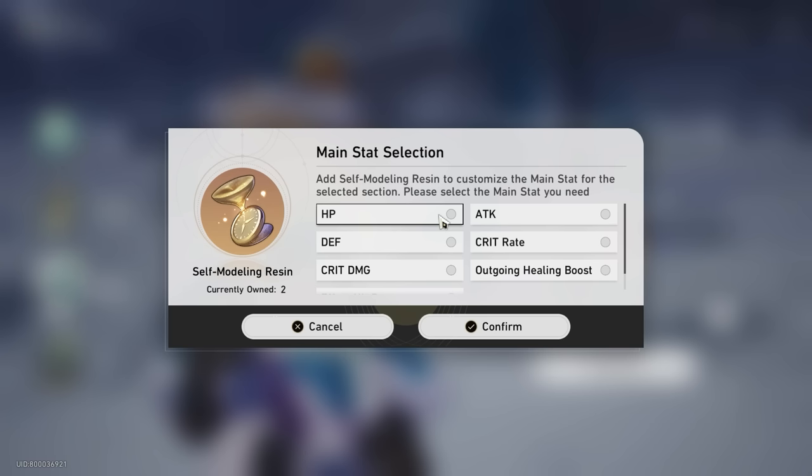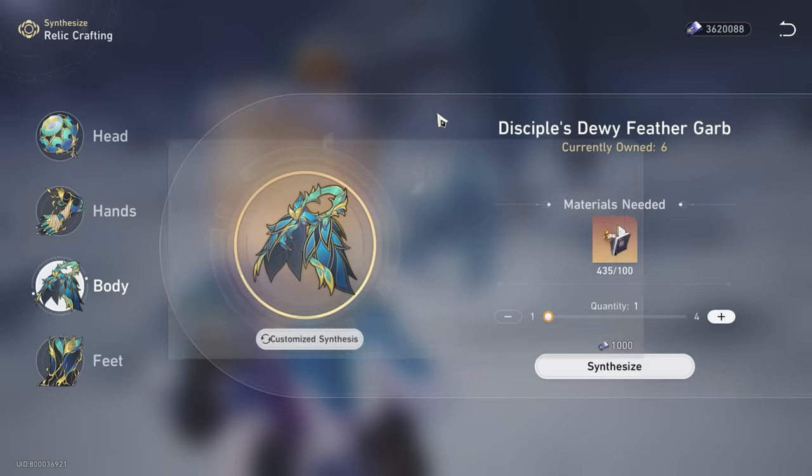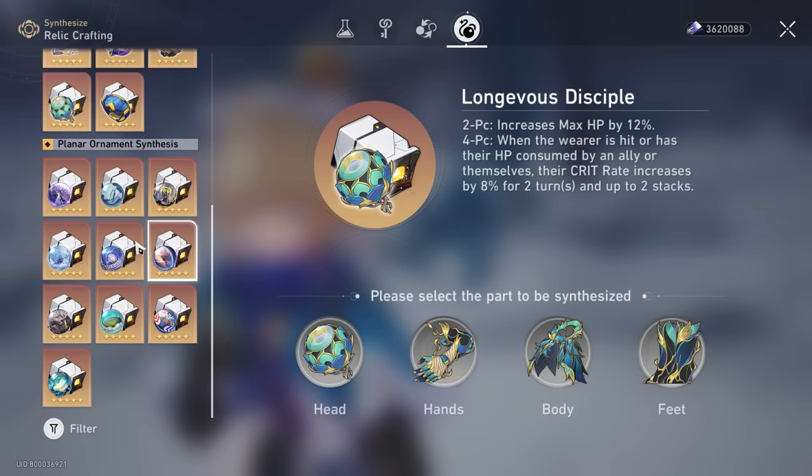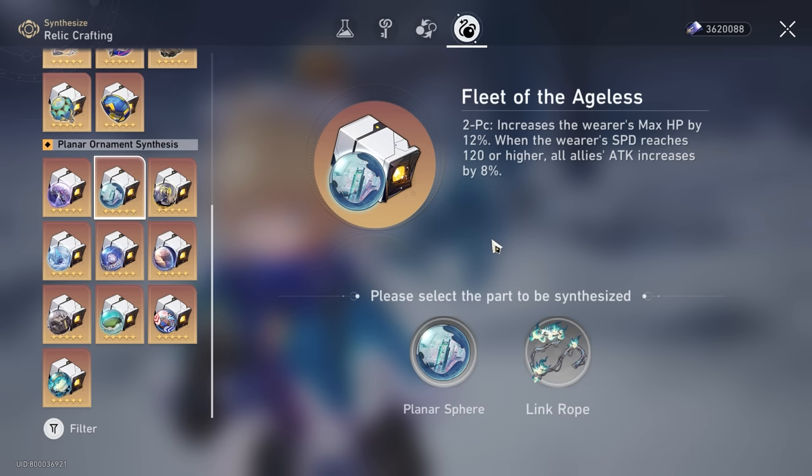I'm going to jump in with a very simple build that everyone can start off with, and then I'll tell you why this pure HP tank Lynx build is not going to be super efficient and why you might want to go into a more hybrid build. But some of us just like a very simple start build so we can get her going immediately — let's jump into HP tank Lynx.